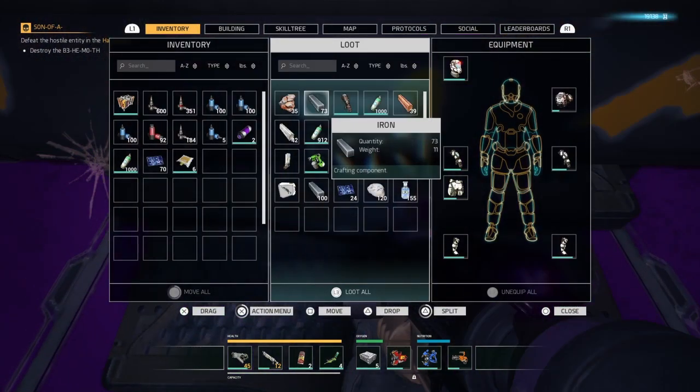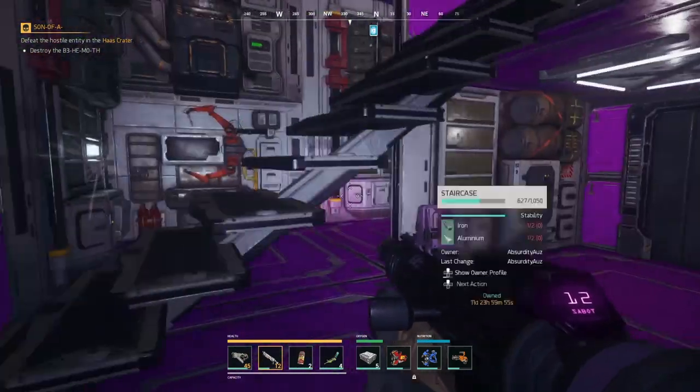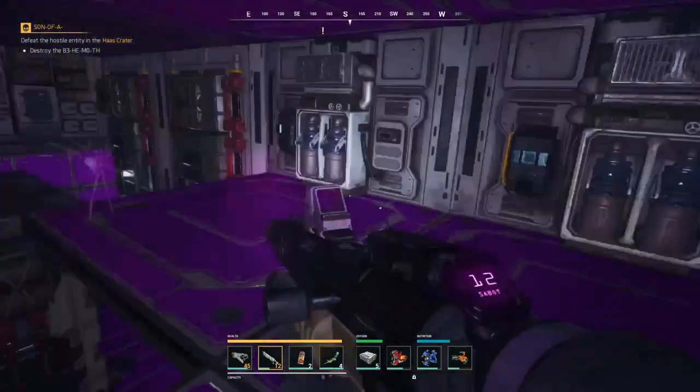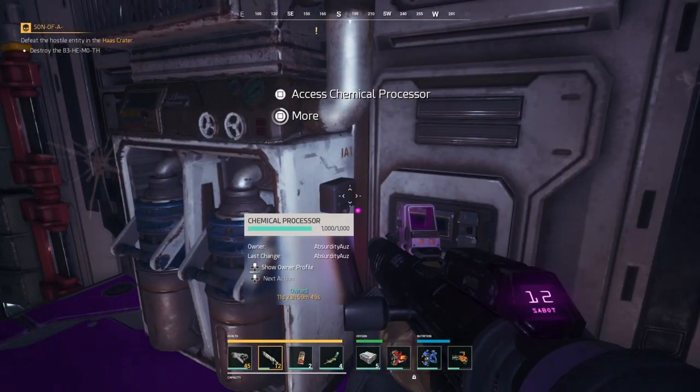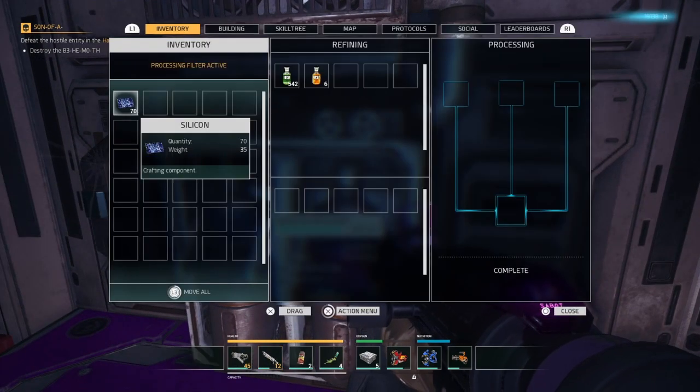I'll show you what the material looks like — here we go. This is Turium. It's just a blue substance, looks pretty normal, but this is what you want to be getting. On console though, if you even go into your drill with silicon, it won't appear.